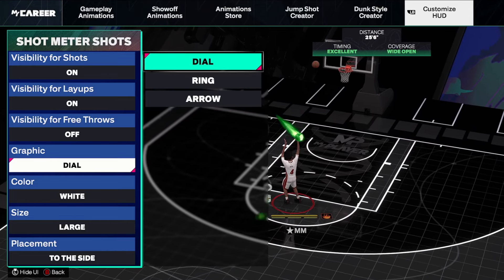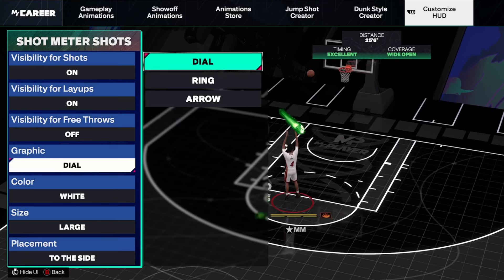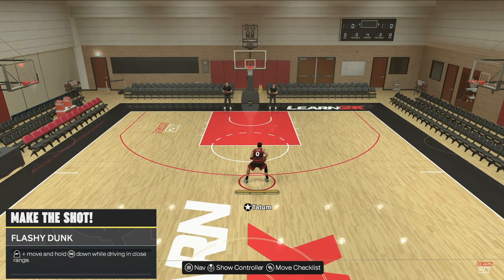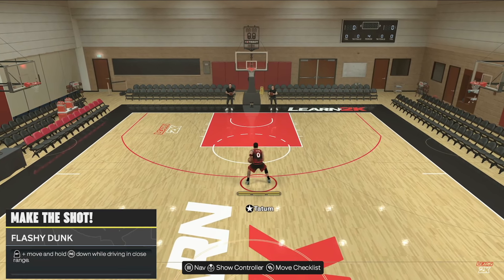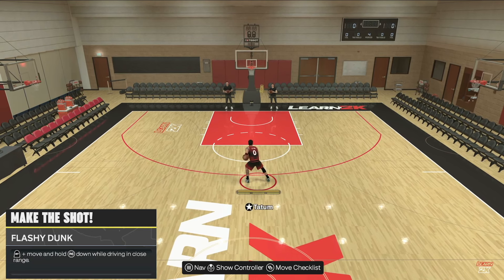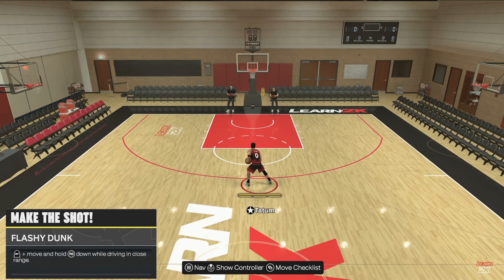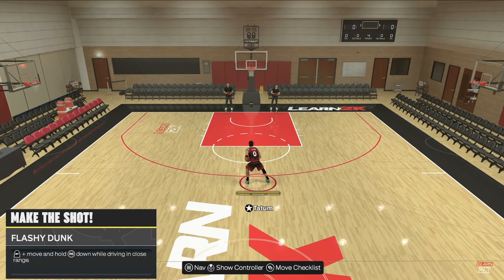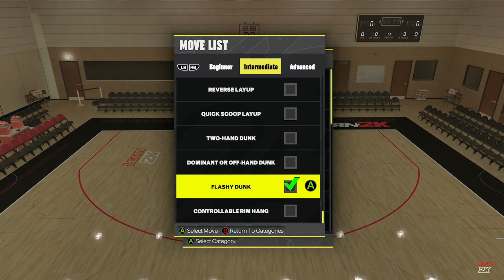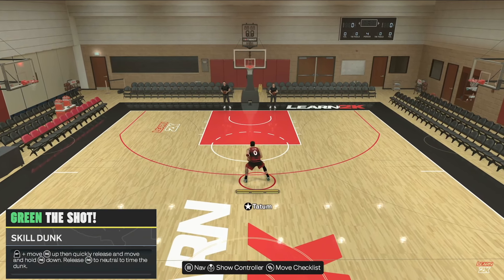We've covered dunk meters — now let's get into the 2K U stuff to show you exactly how to do contact dunks the best way without using the dunk meter. Pretty much, the best way to do a contact dunk before dunk meters was using the flashy dunk, and they kind of brought this back this season and made it way simpler. Now for the flashy dunk — or skill dunk — pretty much all you do is move down on the right stick. It's not complicated. With the dunk meter you hold RT then go up and then down — simple as that.